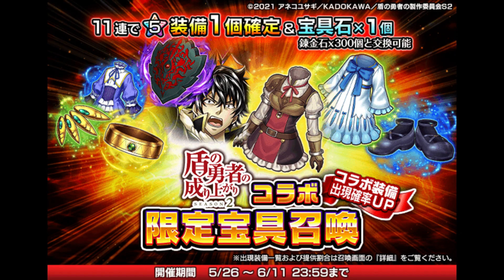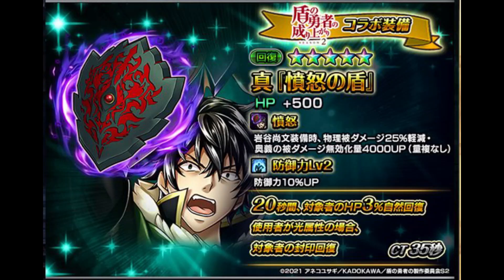They also added new gacha equipment including Nafomi's second true weapon: a 5-star True Rage Shield. Passive ability — when equipped by Nafomi, increase physical resistance by 25%, and when activating arts, creates a barrier which negates 13000 damage for self instead of 9000, not stackable, and increases defense by 10%. Skill — for 20 seconds, heals target's HP by 3% per second, and if the user is light, heals target's silence seal. 35 seconds CT.